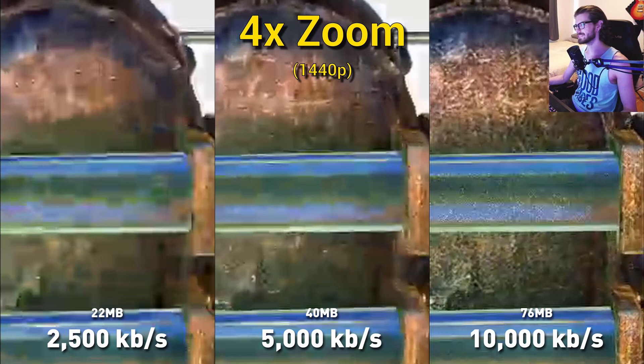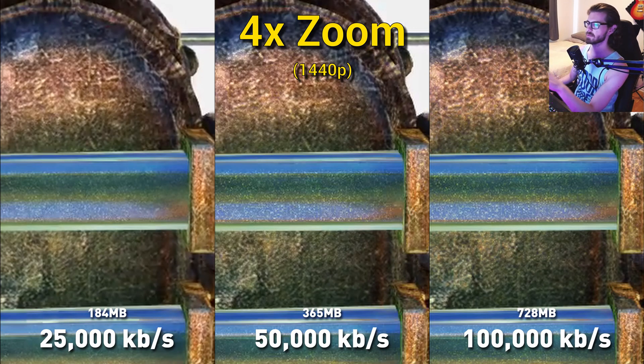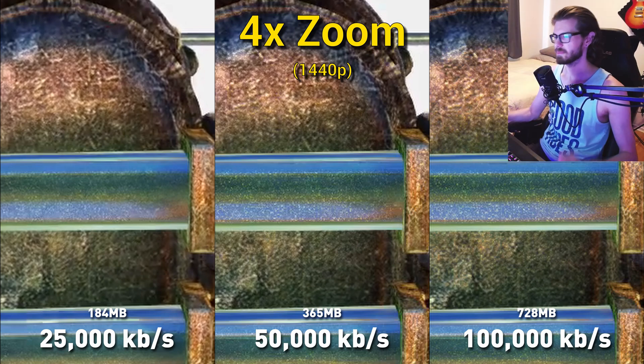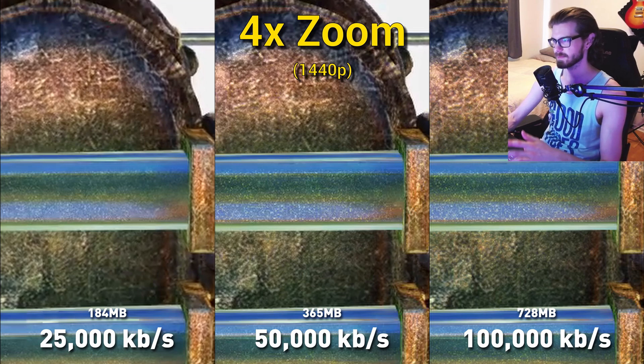Zoomed in four times, we can see nothing at all on the 2,500 kilobits per second recording, and the 5,000 kilobit video struggles as well. But at 10,000 kilobits per second, some detail is starting to emerge. Notice how the detail comes in completely once we up the bit rate to 25,000. This time I also included 100,000 kilobits per second here, but the video you're watching on YouTube was only rendered at 50,000 kilobits per second before I uploaded it, which is only half of that.